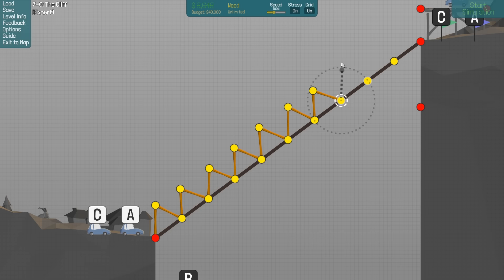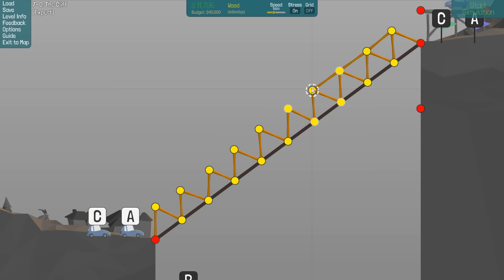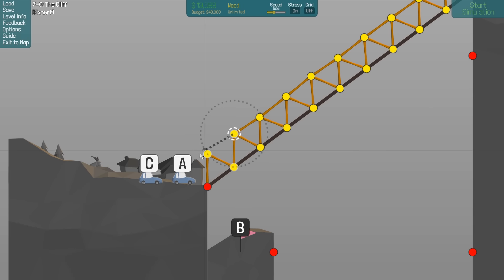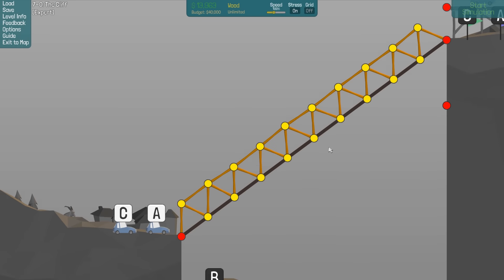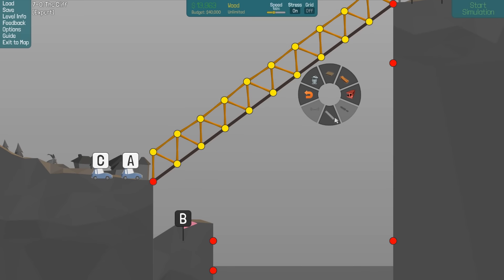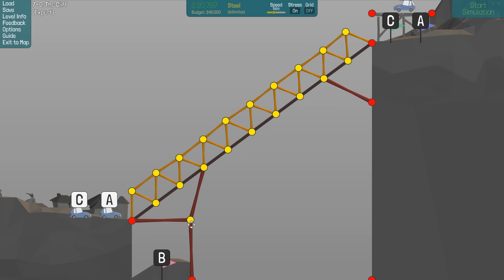I don't actually know how I should solve it, so I will go one car at a time. Turn grid off — it's a lot easier to move things around with grid off. It's not as bad as it used to be but it's still better. So we have a balloon up here, a car there, and a car there. We could do something like this to make it stable here and reduce a bit of the load.